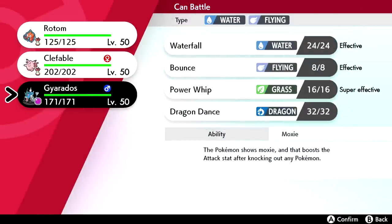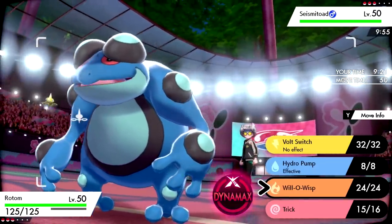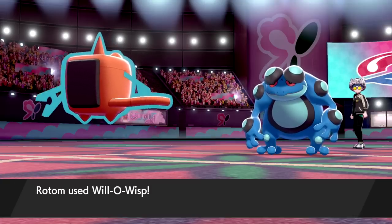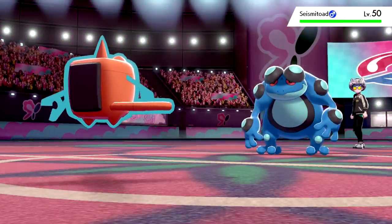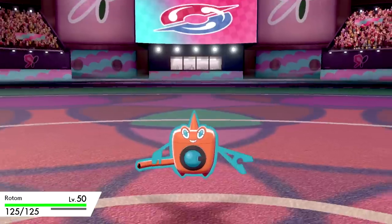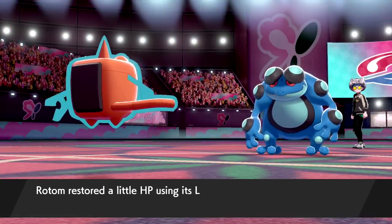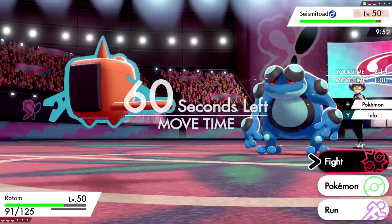Seismitoad doesn't really have much to hit Rotom with, so I'll just Will-O-Wisp it and see what it wants to do. We get the burn — but holy shit, it has Power Whip! I didn't even know Seismitoad ran Power Whip these days. Pretty glad I got that Will-O-Wisp off. We confirm it's Choice Scarf locked into Power Whip, which did a lot to Rotom.